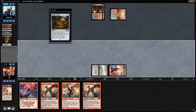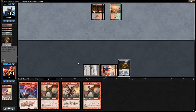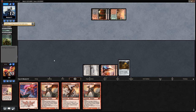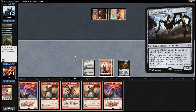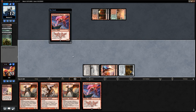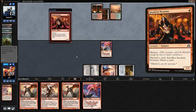We Draconic Roar, revealing Thunderbreak Regent, then play Dragon's Horde. Next turn we can play the Regent. Opponent flashes back Faithless Looting and discards double Vengevine — scary, but luckily they don't have two zero-drops in hand like Walking Ballista or Hangarback Walker. Thunderbreak Regent it is.